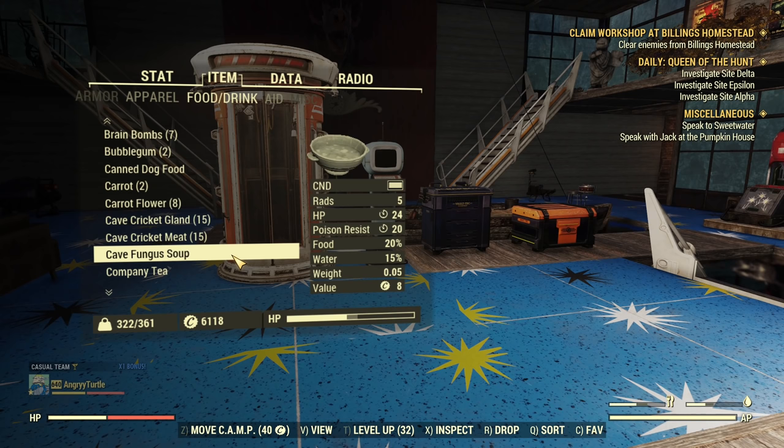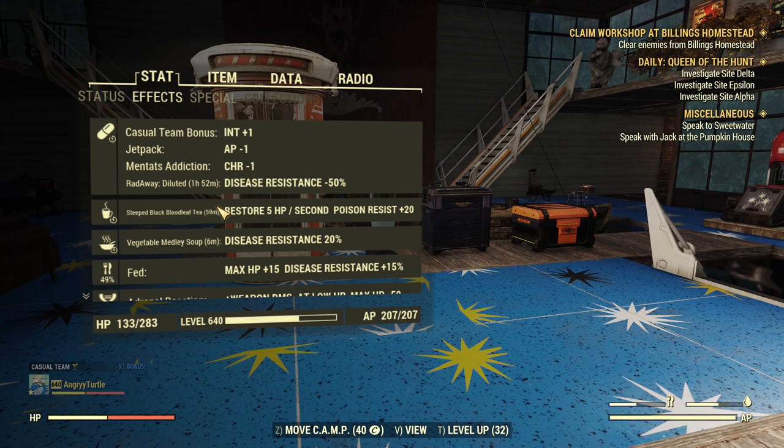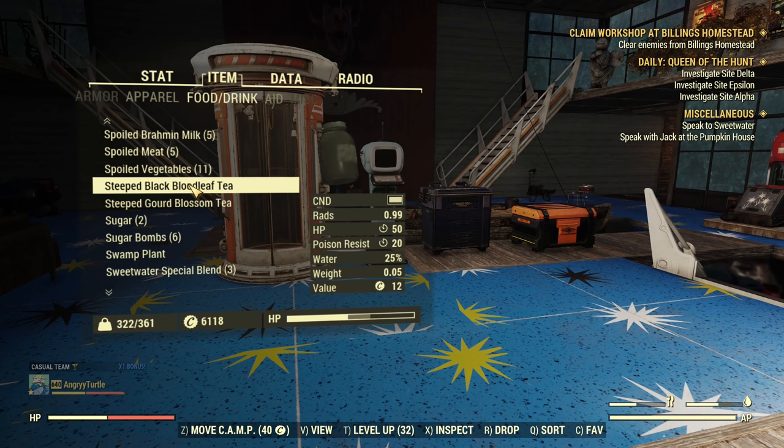Let me test if these food items can stack. I eat one and go under effects — now I have 20 poison resist. I use the second one, and... it does stack! It's plus 40 poison resist. This food stacks, so you can increase your poison resist as much as you want.